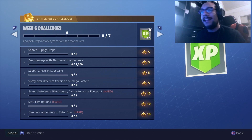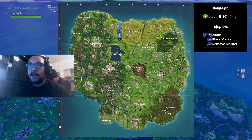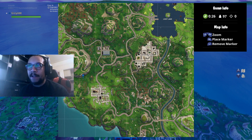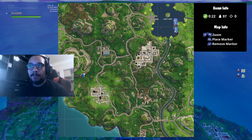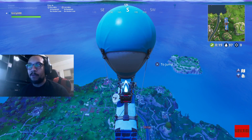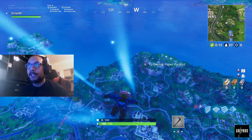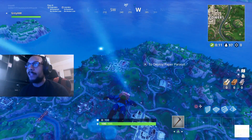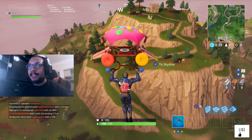Alright guys, the bus is in the air, we are on our way. You can see where I put my marker — right around this section here. There's a campfire right around here, there's the footprint right around this area, and then there's a playground here, so it's probably going to be around this section right over here. We're about to jump out and find this 'search between a footprint, a playground, and a campfire' secret XP bonus.